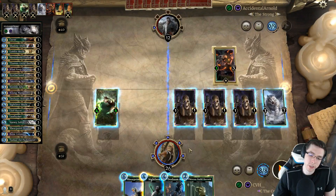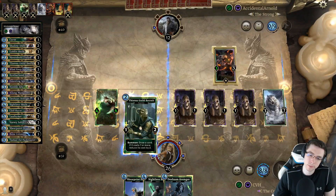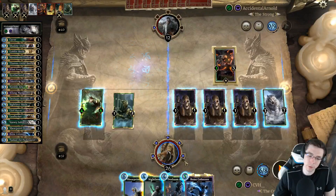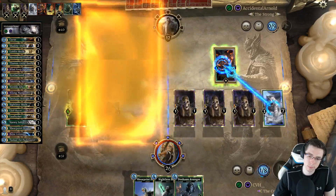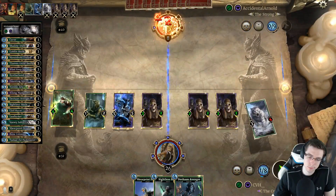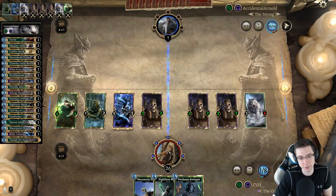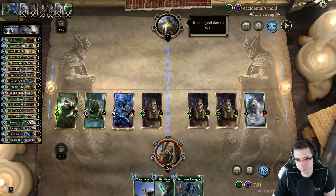I actually don't seem to have lethal here - I could draw into it. I have to play Thieves Guild first because it could give me Cliff Racer. It didn't, but it gave me another Bone Colossus, which buffs all of these up. So I can trade and get to 11 damage - damn, one-off again. Whatever - it's got to be the best play at this point. I think he's dead. I don't want to speak too prematurely, but this doesn't seem like a situation any deck can really come back from. It's a good day to die. This deck is pretty fun.